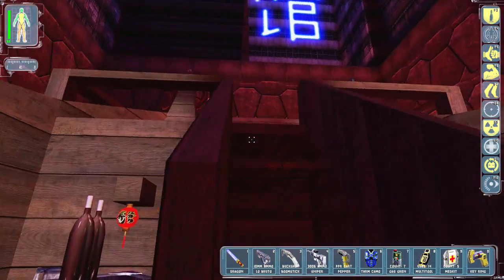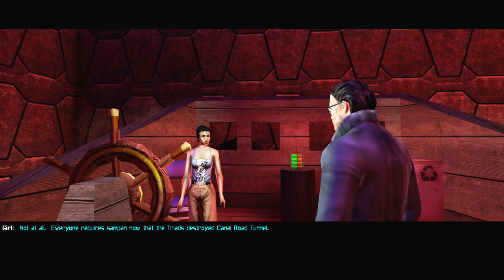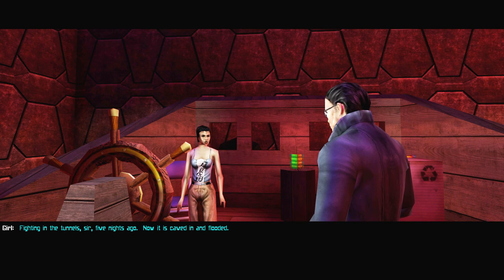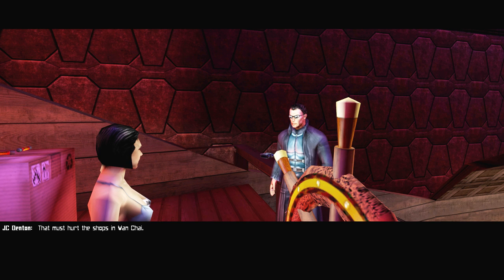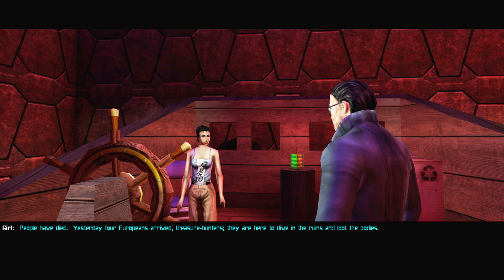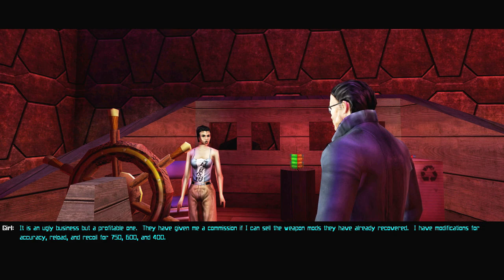Metal crate — that one doesn't work though. Hey, how are you doing? 'Good evening sir. Slow night?' 'Not at all — everyone requires a sampan now that the Triads destroyed the Canal Road tunnel.' 'Why'd they do that?' 'Fighting in the tunnel five nights ago — it caved in and flooded.' 'That must have hurt the shops in Wan Chai.' 'People have died. Yesterday four Europeans arrived — treasure hunters here to dive in the ruins and loot the bodies. I have modifications for accuracy, reload, and recoil for 750, 600, and 400.'